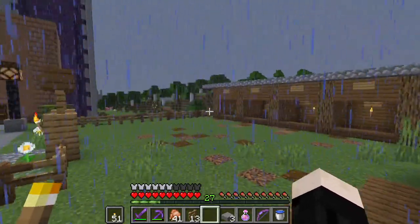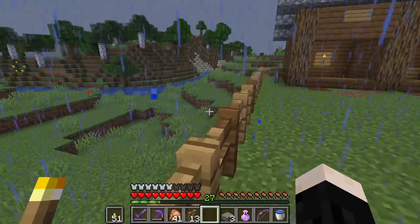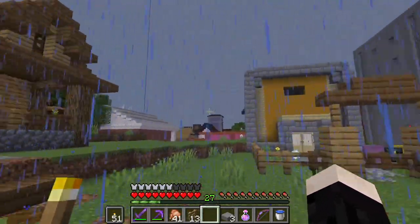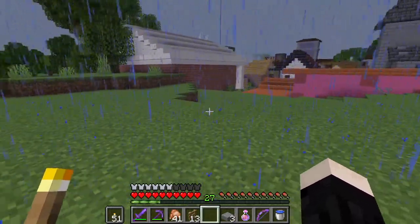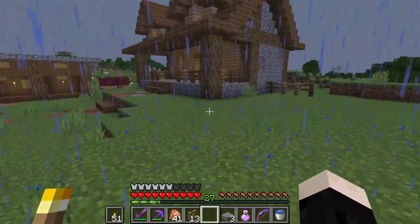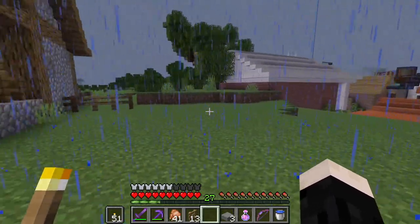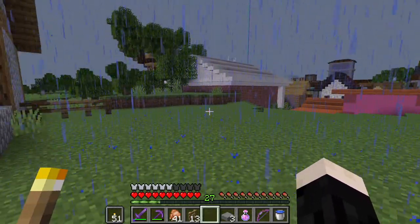I definitely need to get the horses in here and do some terraforming because we're a little steep over here still. The last thing I want to do is something in this corner. I had imagined I would just take the fence and connect it, but it's a really big space and it looks kind of awkward. So I think I might do some sort of landscaping that will mob-proof the area and give it a more natural look.